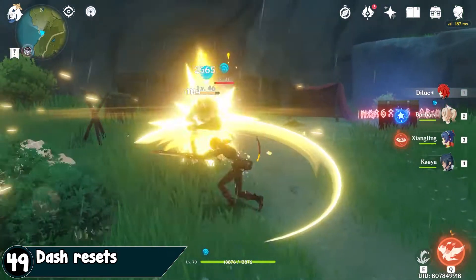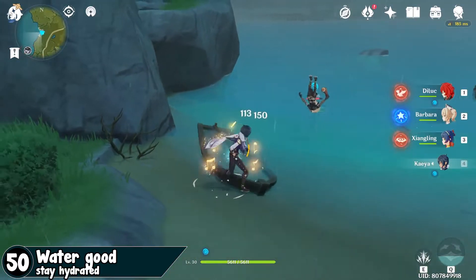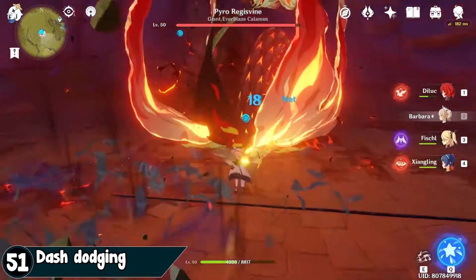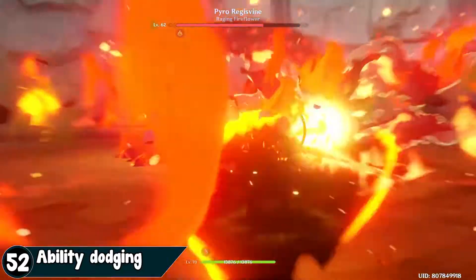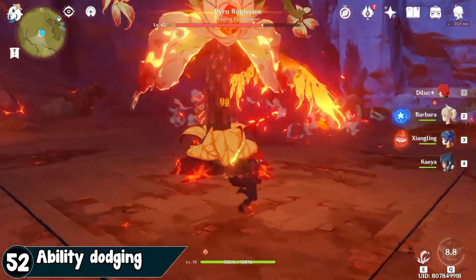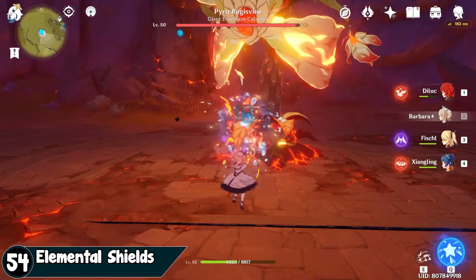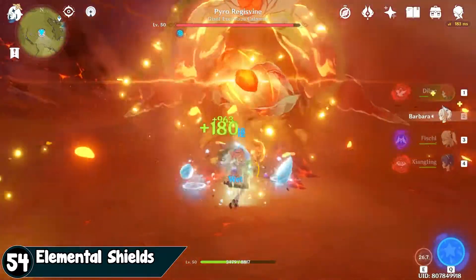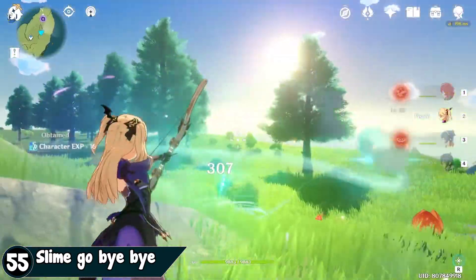Dash to reset your attack, attack faster, or just dodge incoming attacks. Pushing mobs into water will instantly kill them — use that to your advantage. Dashing gives you invulnerability frames, or iframes. Some ultimate abilities also give iframes, which is really important when dodging. There are team buffs depending on what elements your team is running.